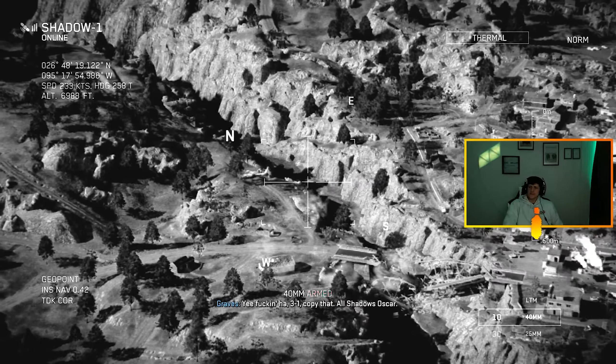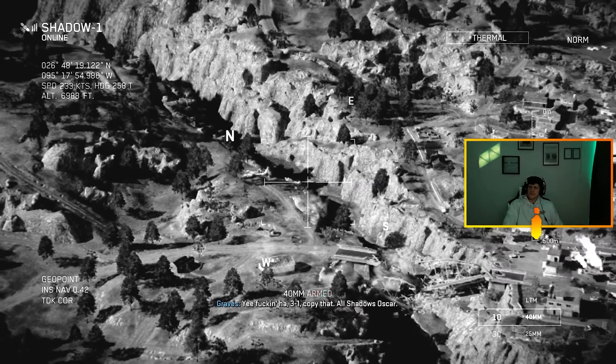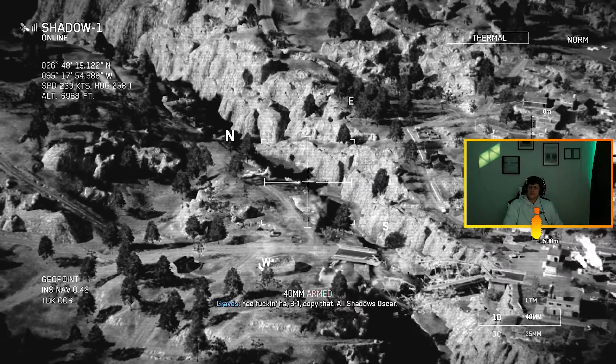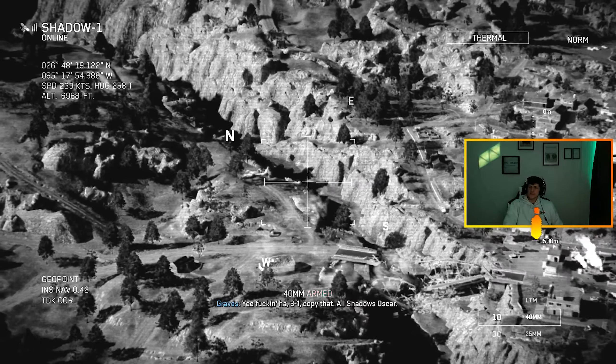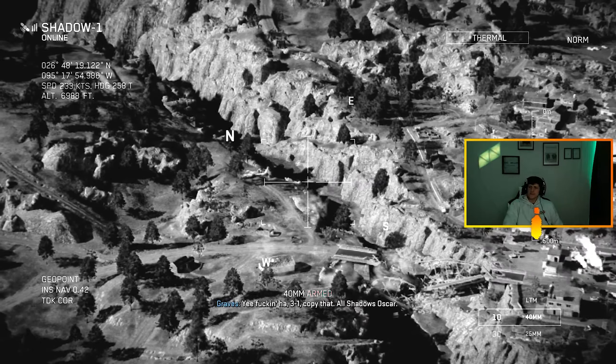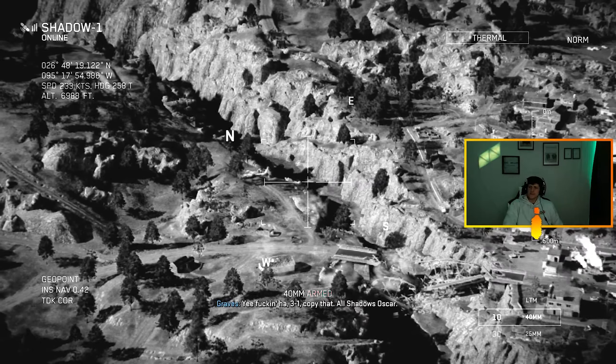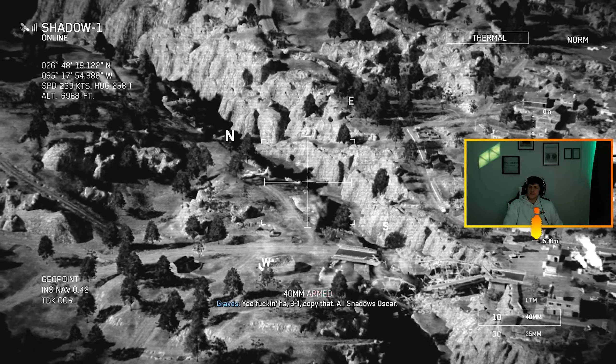Everyone in. This should send a message to the cartel, yeah? This is nuts. They lost something more than just soldiers today. What's that? Their reputation. We're in trouble fast in Las Almas. Three-One — we're set. Shadow One, hatchet Three-One — all personnel and cargo secure. We are RTB at this time. Let's go.